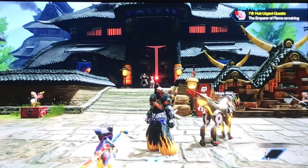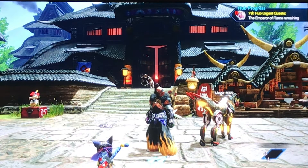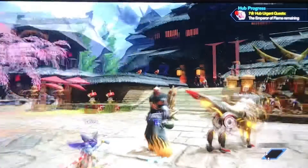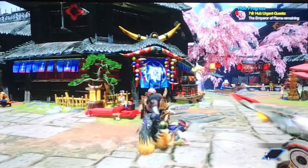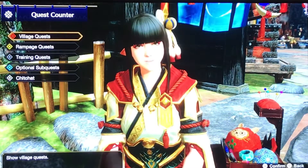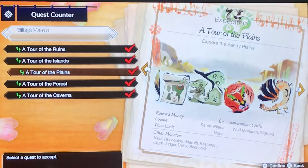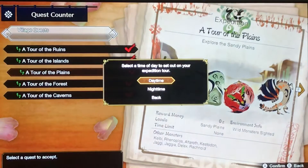Hey guys, welcome. Today I'm going to be showing you how to get both sub camps in the desert. First, you're going to need to go to a village quest or the hub quest. Click expedition tour and go to the Sandy Plains.